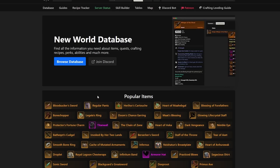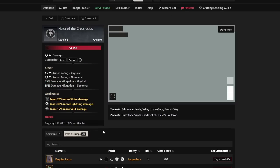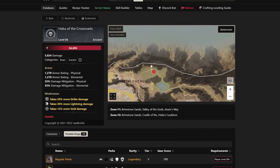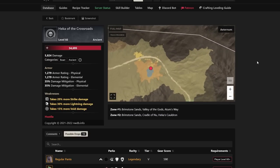Number two is probably the most commonly sought-after pants in the game across many different people — it's the Regular Pants. Resilient plus Jerking 4 is basically best-in-slot if you get Freedom or Refreshing, and that's exactly what we have here — Refreshing. That's why everybody is going to Hecka of the Crossroads down in Brimstone Sands trying to kill it for these pants. You'll find them right by Heliopolis, and that's why people are always standing in those locations farming Hecka.